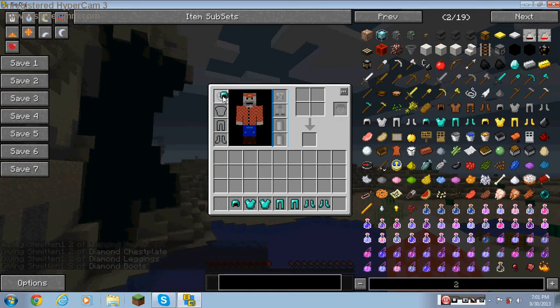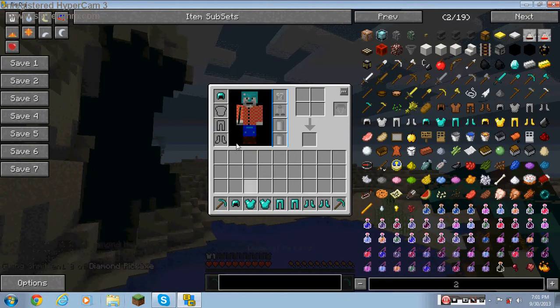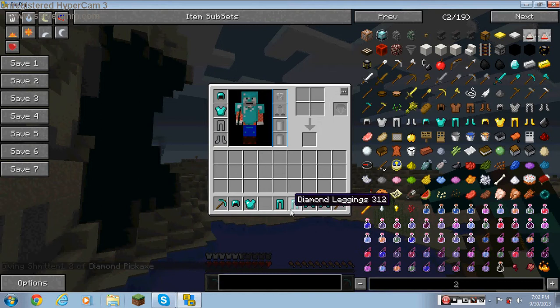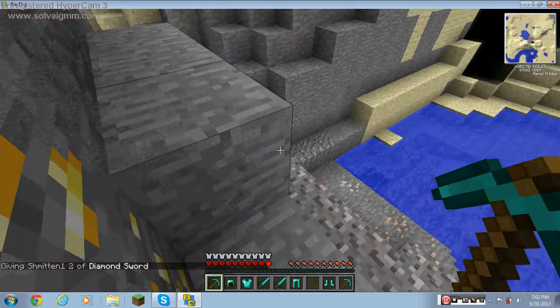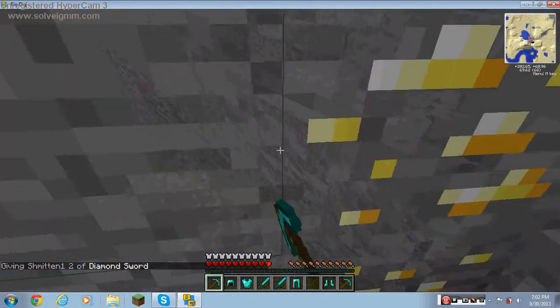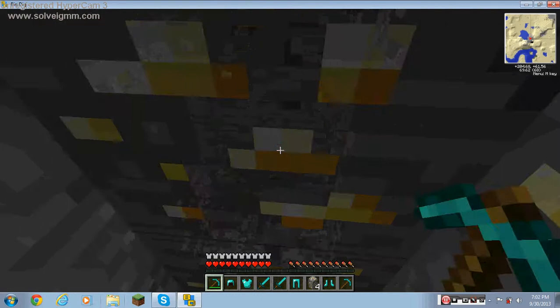So we have two sets of diamond armor. Let's just get a diamond pickaxe and a diamond sword. Okay, let's get to mining all this stuff. And butter — look, it's very good butter, it's very good. There's lots of butter.